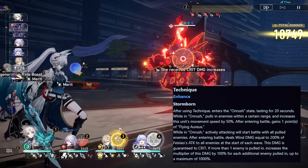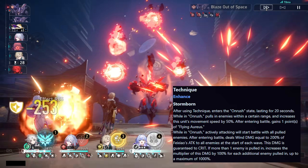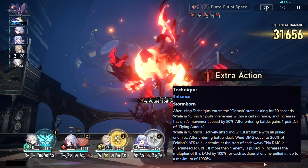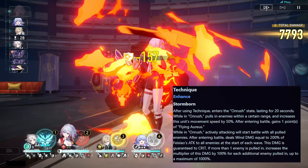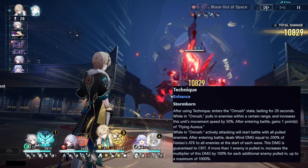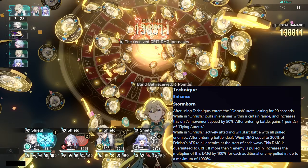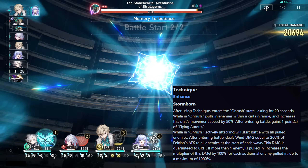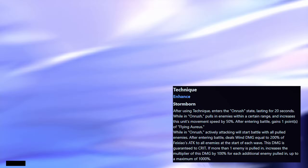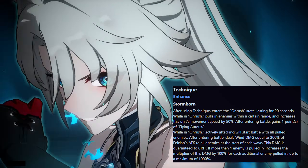For her technique, after using it she enters the Onrush state lasting for 20 seconds. While in Onrush, she pulls in enemies within a certain range and increases her movement speed by 50%. After entering battle, she gains 1 stack of Flying Aureus. Actively attacking starts the battle with all pulled enemies, and she deals wind damage equal to 200% of her attack to all enemies at the start of each wave — this damage is guaranteed to crit. If more than 1 enemy is pulled in, the multiplier increases by 100% per additional enemy, up to a maximum of 1000%.